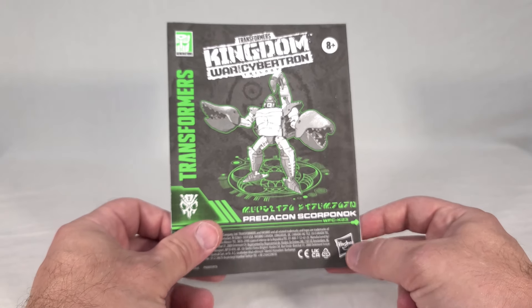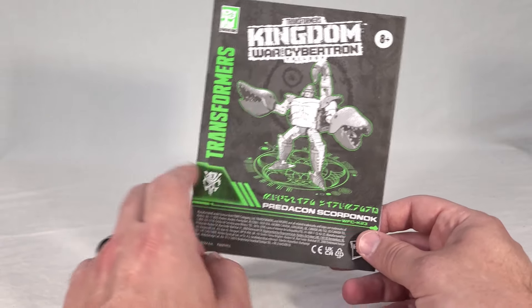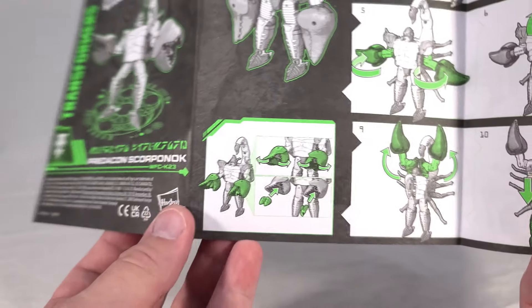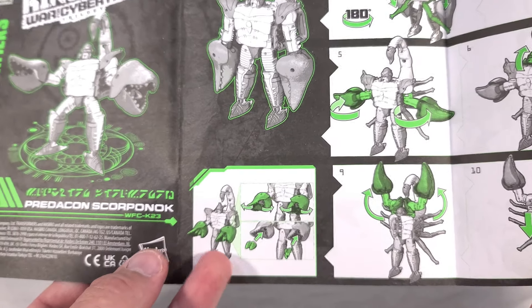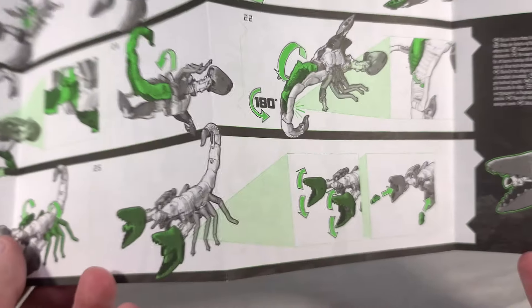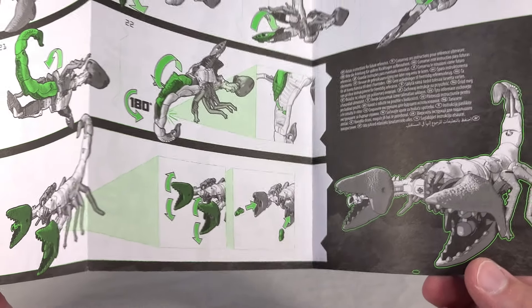Now we get our instructions for Scorponok — again calling him Predacon Scorponok to differentiate him from the large Titan from last year, which is smart since not everyone's familiar with Beast Wars. They show how to store his missile and Cyberbee accessory, which plug into 5mm ports inside his claws. They're interchangeable, but officially the bee goes in the left claw, which is how it was on the original toy. The transformation to Scorpion mode is pretty complex — I dig it.